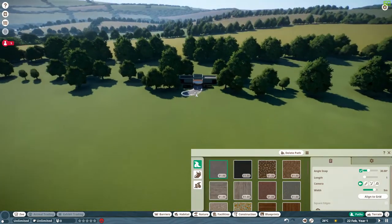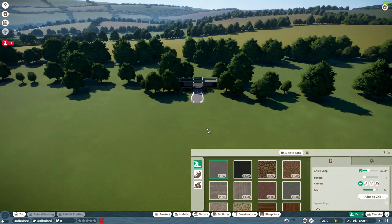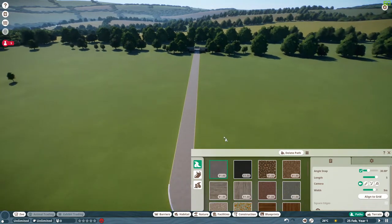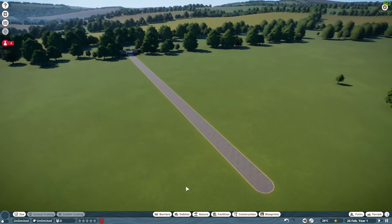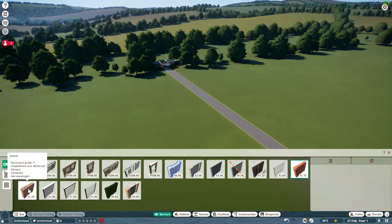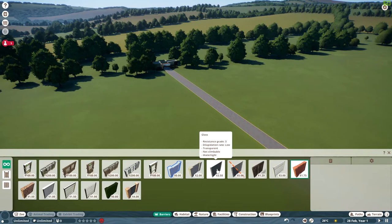Let's go ahead and get ourselves an entrance. Let's go ahead and drag this this way. If we can make this longer, that'll be great. There we go. Keep this going in a big, long, straight line. And this is essentially all we need to do. Very good. Now for barriers and habitats and stuff like that, all we need is some glass or something like glass.